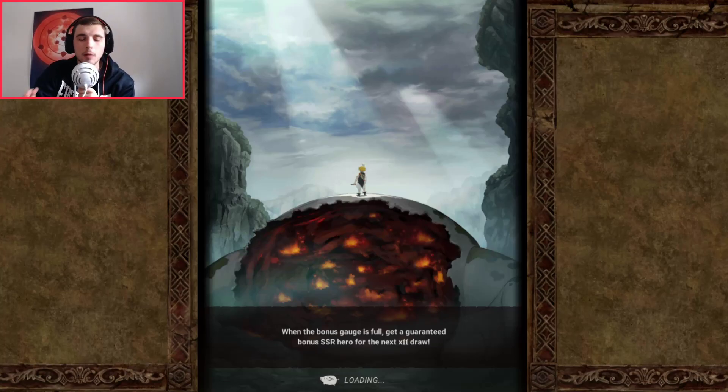I was literally thinking 'give me two SSRs' and the game gives me three. It would be the Escanor animation if we were on JP, definitely. Can't wait for Escanor to appear on Global — just give us some crazy units.